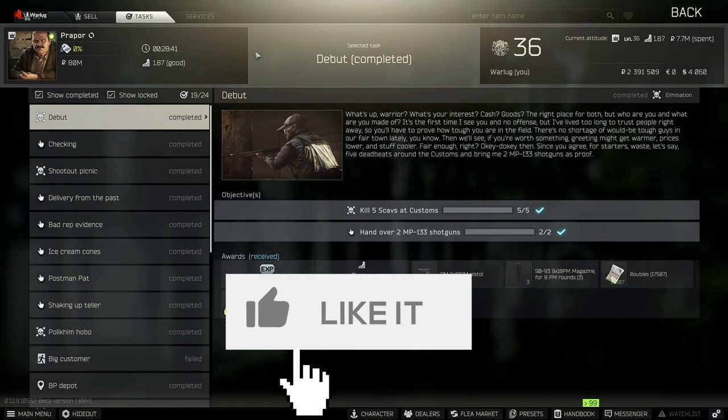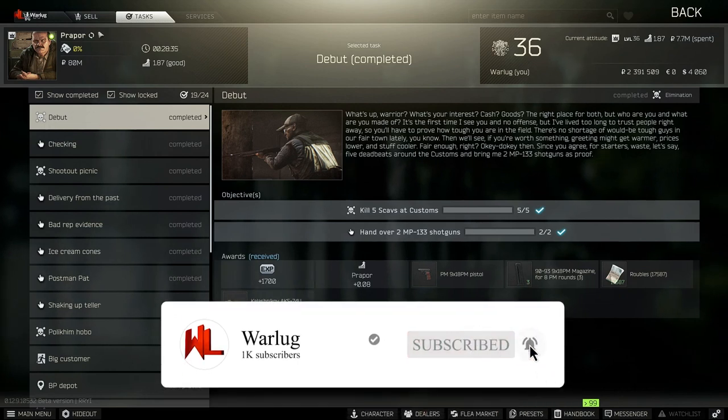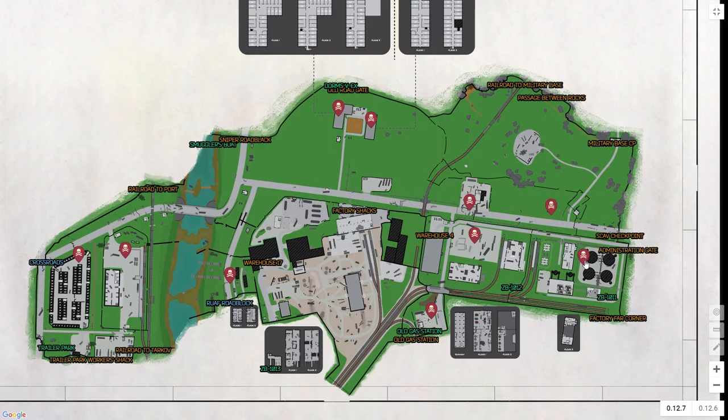What's up guys, Warlog here, welcome back to the channel. Today I have my first ever Tarkov video and we're going to do a task guide on Debut, a proper quest for Escape from Tarkov. For this quest you're going to need to kill five scavs at Customs and hand over two MP-133 shotguns.